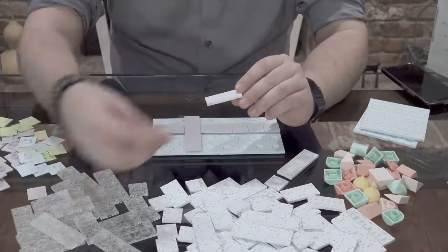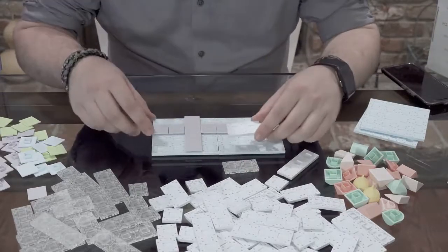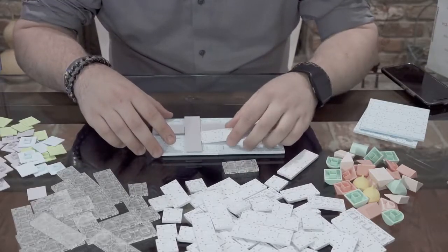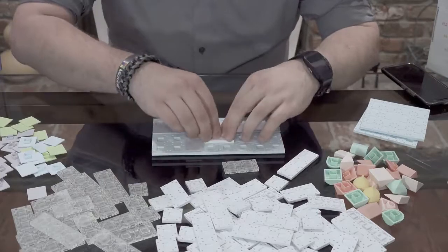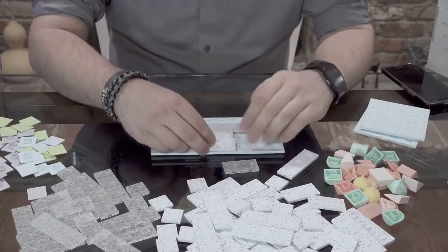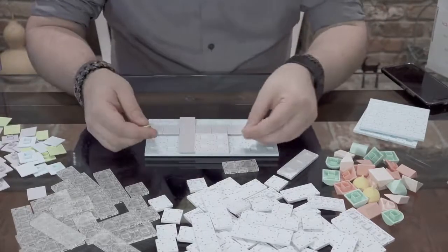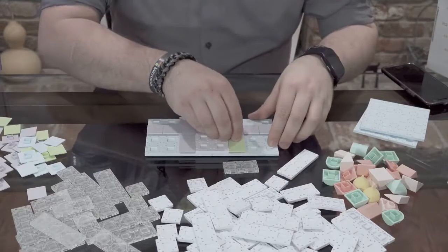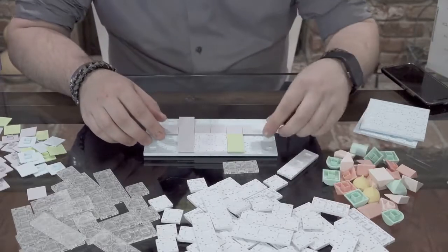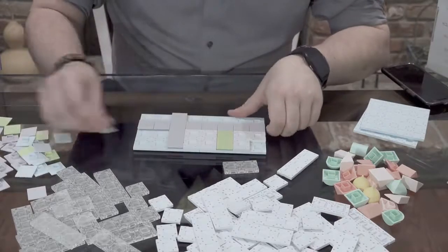Now let's set up our buildings. What I'm thinking is we'll alternate the solid panels with glass panels to show our structures. Let's go ahead and place one right here — we'll have a square building there — and we can do some landscaping with grass.